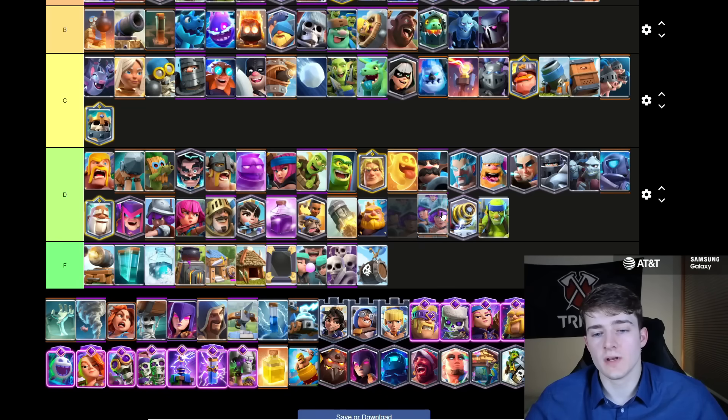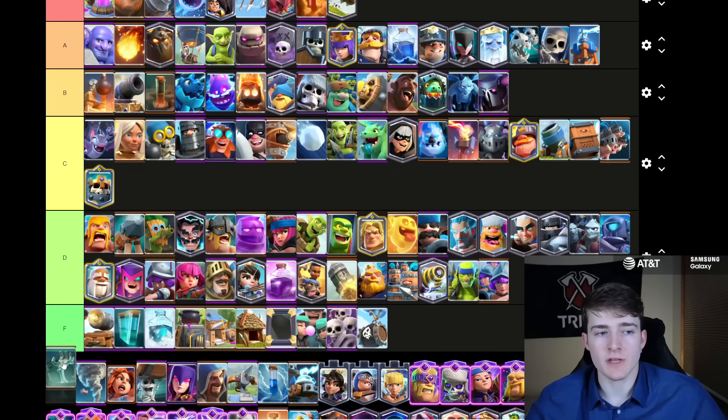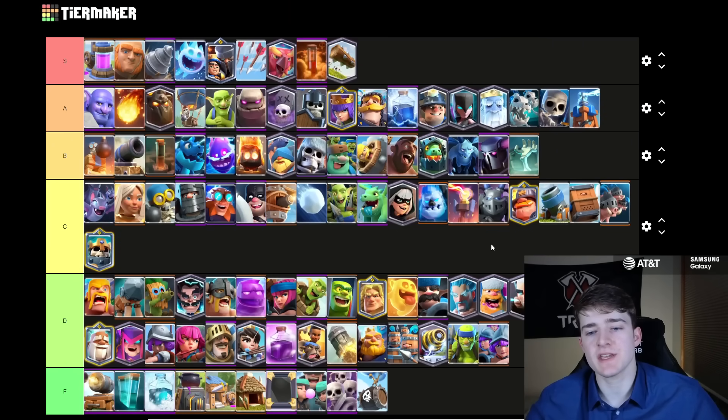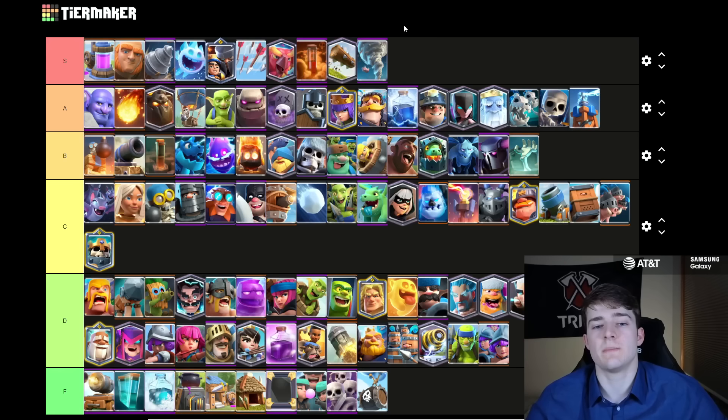The Three Musketeers are going to go into D tier. Even though the Pump is very good in this meta, I think most people prefer to use the Pump with other things besides 3M. However, people that are very good with Three Musketeers still make it work, so you still see it from time to time. The Tombstone is going to be in B tier — I think it's a pretty decent building. I can't put it in A though, because no one is playing Splashyard anymore. The only time you're seeing Tombstone nowadays is inside of Lava Hound decks, but when it is paired with Lava, it oftentimes does get a lot of value defensively.